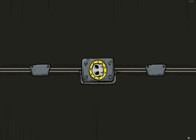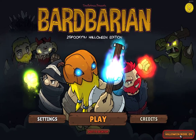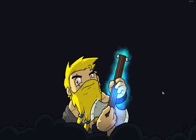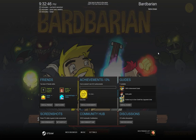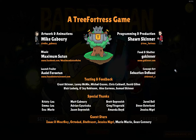Do they have a howling mode? Pumpkin head, huh? Let me go straight to the awards or whatever. Here's the group. Programming and production is Sean Skinner. Artwork and animations: Mike Gabery. Music: Maximum Satan. Food and shelter — there you go.